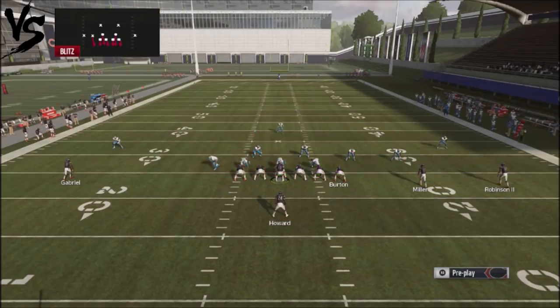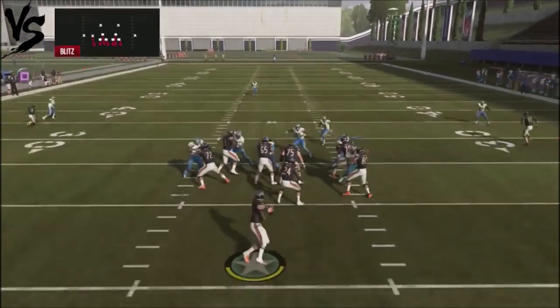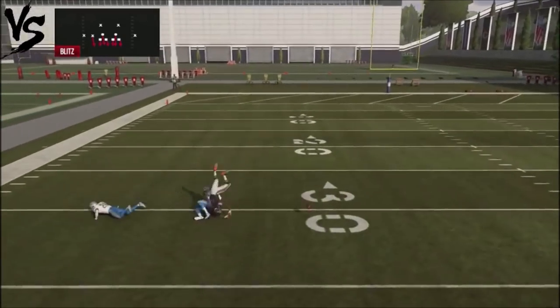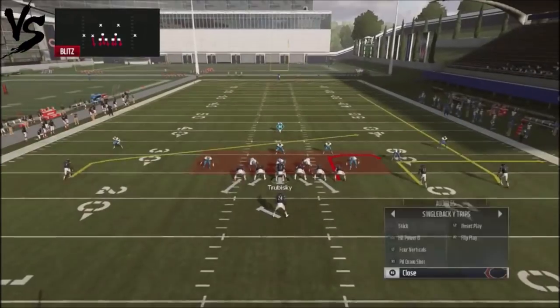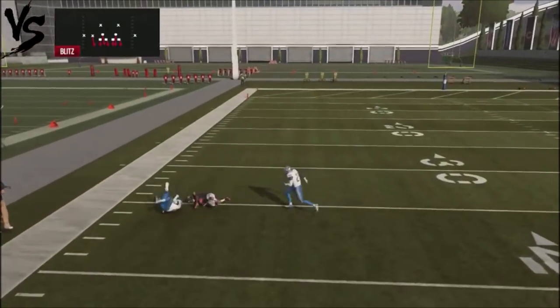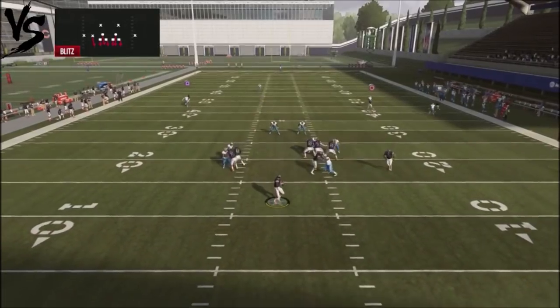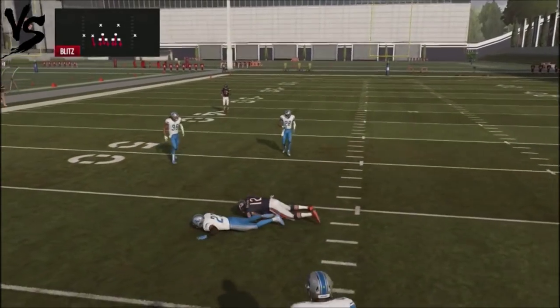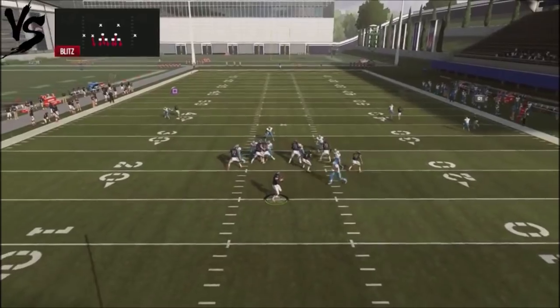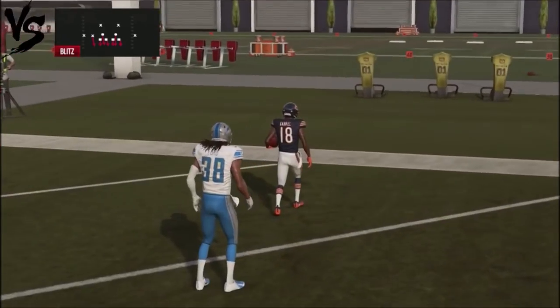If you've got a guy that uses a lot of man blitzes, you've got a one-play touchdown opportunity once you switch into the play action draw shot. There are basically three different routes you can hit to attack your opponent. The money route is going to be highlighted red. Most people run zero blitz, and when that happens it gives you an opportunity to get really good separation off the backhand side. Because you're blocking seven, you're going to get these type of opportunities.